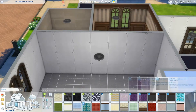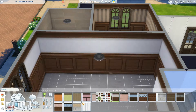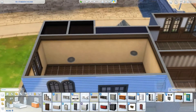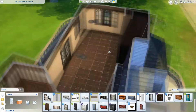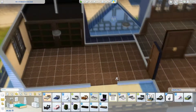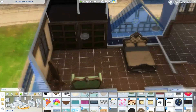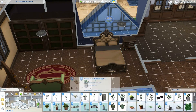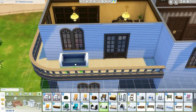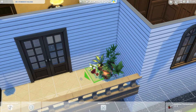For the upstairs, I first thought of making it more modern — like an old occupant had the mansion and a new owner renovated only the upstairs — but I decided not to and kept everything in the same style. I really wanted those two walk-in closets built into the wall because they look amazing. I'm so looking forward to having a big closet one day — right now my clothes are just lying around because my closet is so small.